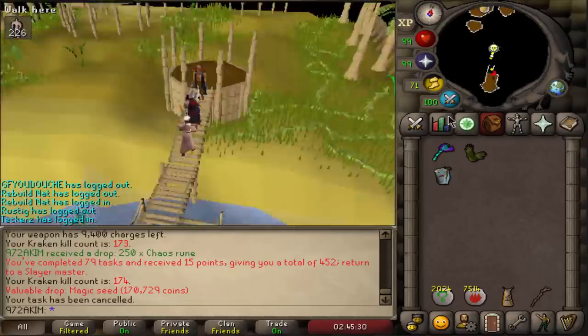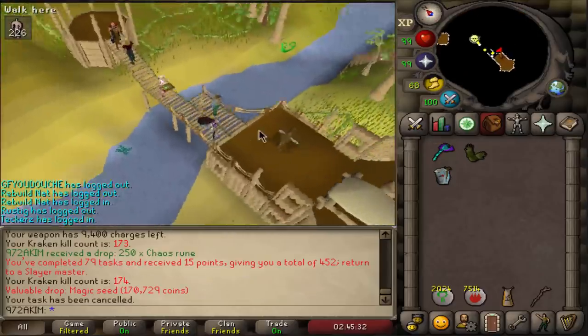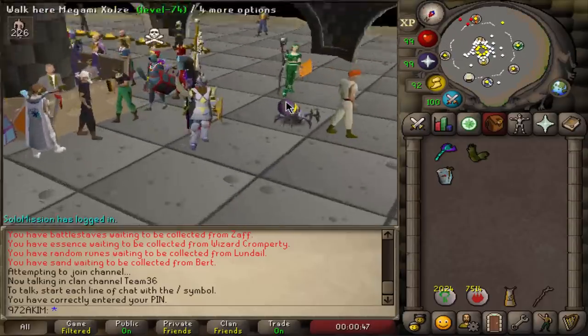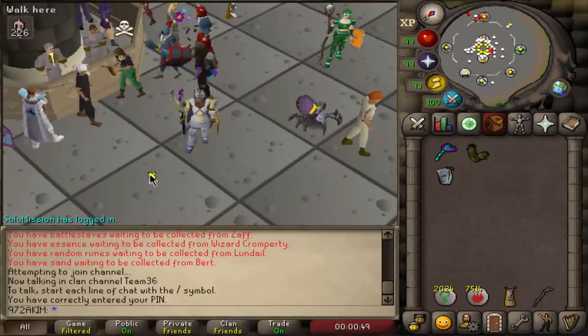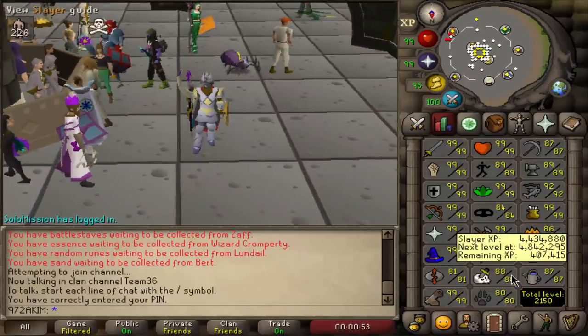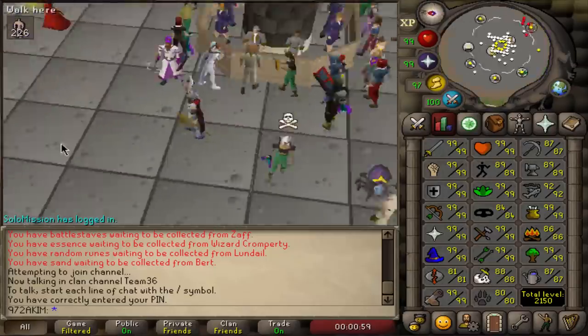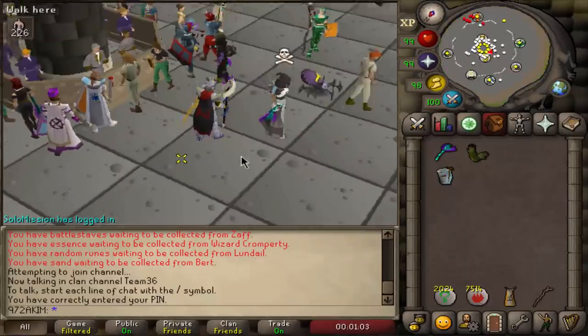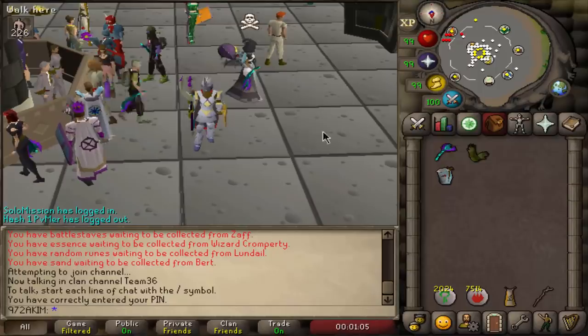Nechryael — nice, that's a beautiful task. I think the best way to end the episode is to sell most of the loot I received while slaying. In today's episode we went from 78 to 88 Slayer. Every time I get a Slayer level I'll make an episode, or whenever I feel like I have enough content. Let's grab all the loot from the bank.